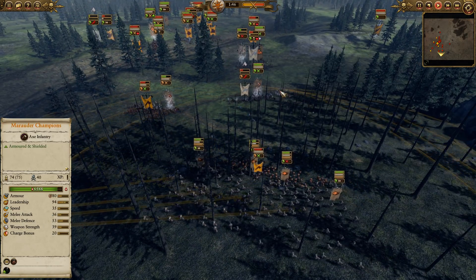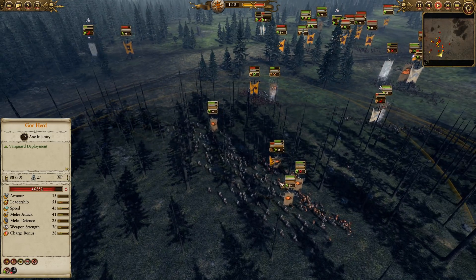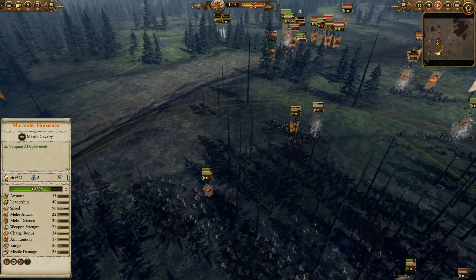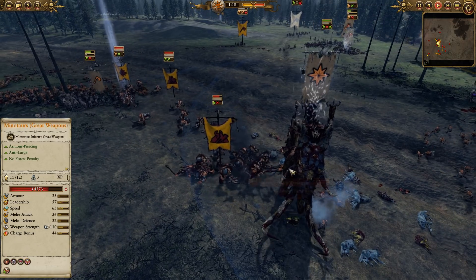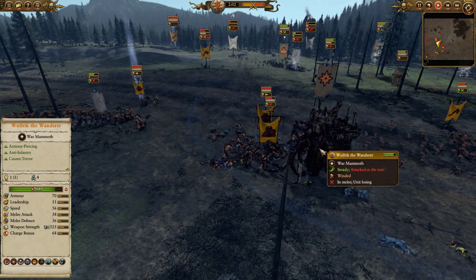Unfortunately the champions beat through those Goreherds with shields there. The Miststalkers drop a quick Terror Bomb on those Goreherds — pretty good stuff. The Marauder Horsemen are pulling away as a Fireball gets thrown at these Minotaurs with great weapons.